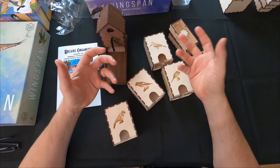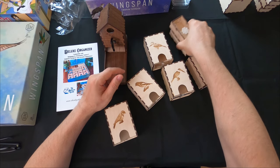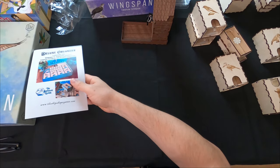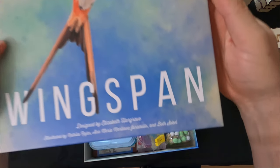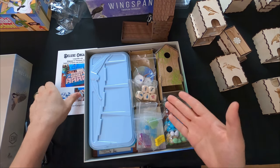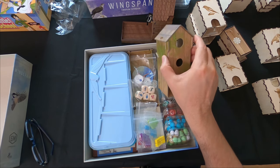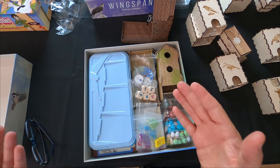I felt that with all these beautiful components, the inside of the box just looked like crap and the dice tower didn't feel good. So let me give you a quick snapshot of what the inside of the box looks like before I show you the after. Here it is - take a look. This is what the game looks like organized right now with the plastic containers and the cardboard dice tower.